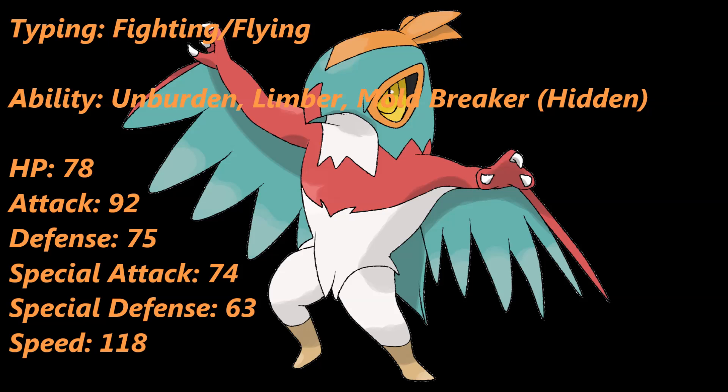You do have ways of switching in pretty safely. As for its abilities, the first one — and in my opinion the best ability for Hawlucha — is Unburdened. What Unburdened does is, should you consume or lose your item in any way, shape, or form, your speed doubles. Just think about that for a second. Should you have your item knocked off, that's not all that bad — now your speed is doubled and you have that much more sweeping potential. Unburdened definitely is the best of the three abilities it has.